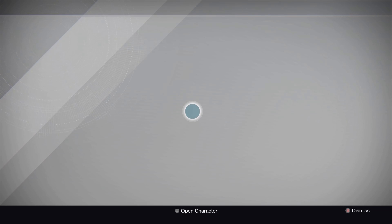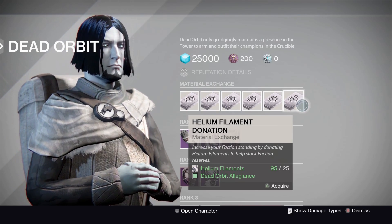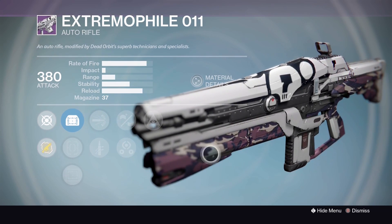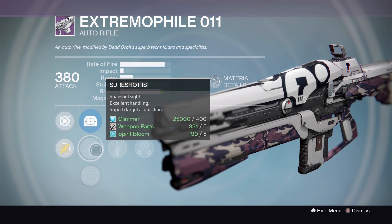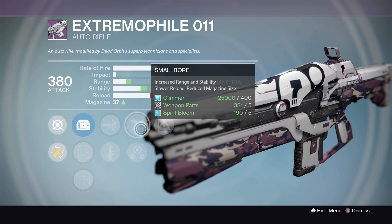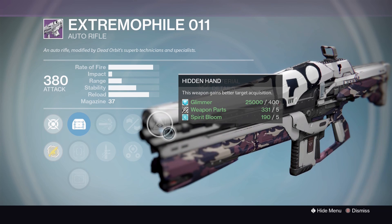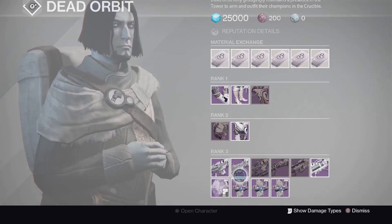Heading down to Dead Orbit. For material exchange: Helium Filaments. Let's check the Extremophile auto rifle: Sights — MD Reflex, Sure Shot IS, and OEG. High Caliber Rounds, Quick Draw, Small Bore, Third Eye, and Hidden Hand. All in all a pretty good weapon — this archetype along with the bullet hoses are performing well in the Crucible right now. Moving on to the Keystone scout rifle — pretty good roll, almost identical to the Future War Cult version.